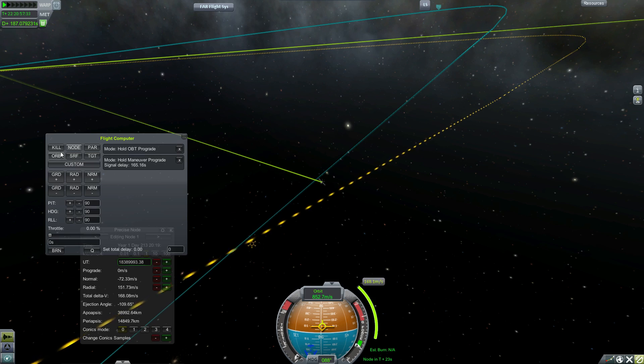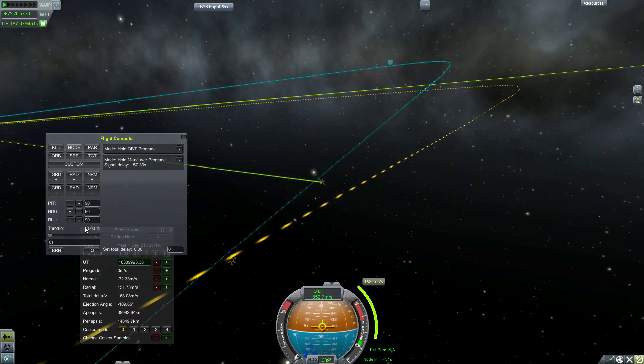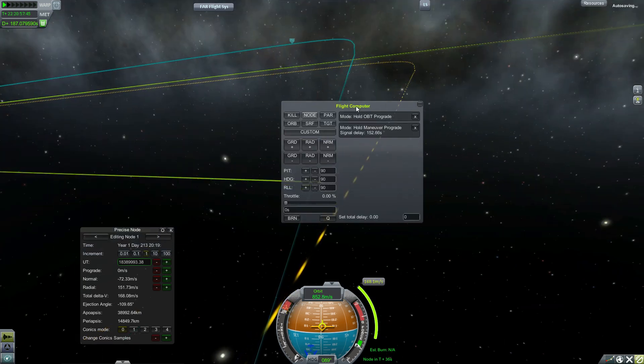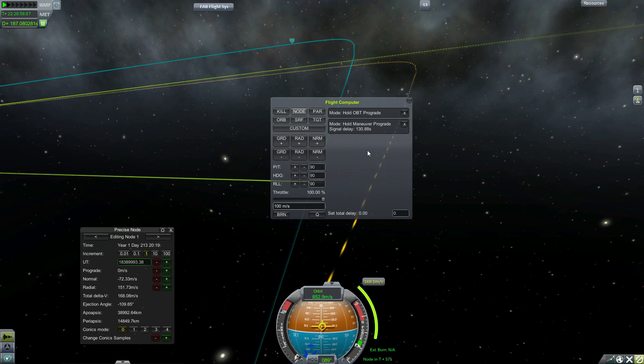Mostly orbital is the one you'll use. You can also give manual headings — just pitch, roll, and yaw — if you have a need to do that. Below that we have the throttle control, which is pretty simple: you've got a slider and then you can burn for a given time. The thing that's not obvious is you can burn for a delta-V value. So let's say we want to burn for 100 meters per second — we can type in 100 m/s and when we click the burn button we'll get our delay and then it will execute.